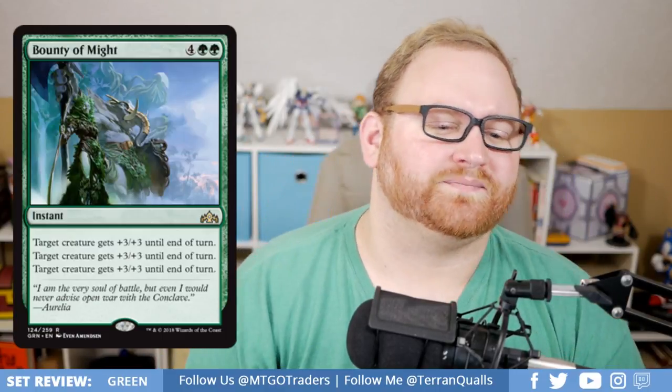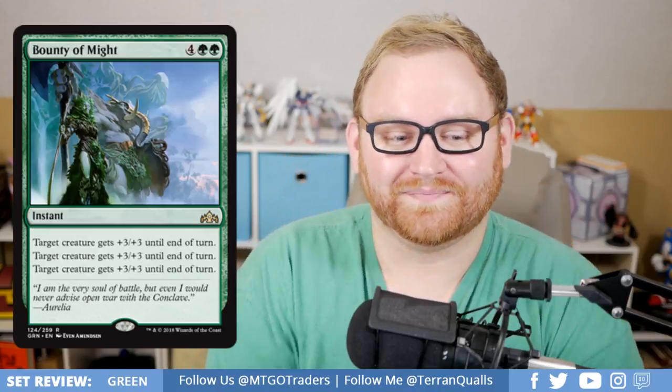Next, we've got Bounty of Might, a 6-mana rare instant. It just says the same thing three times — target creature gets plus 3/plus 3 until end of turn — repeated twice more. I don't know why it doesn't just say up to 3 creatures get plus 3/plus 3. I wish it gave Trample as well; if you're paying 6-mana you'd want that. It's not great in standard or other formats, but in Draft and Sealed it could win you the game if your opponent can't block all the damage, especially if your creatures already have Trample.